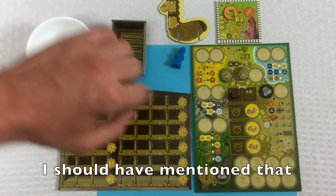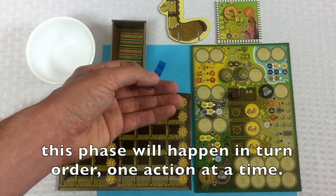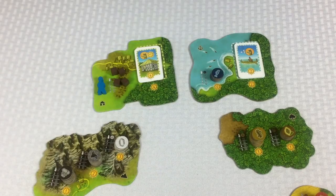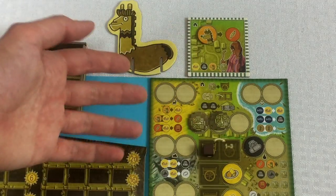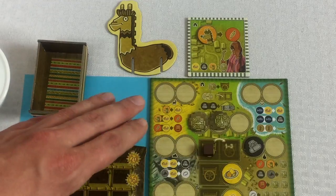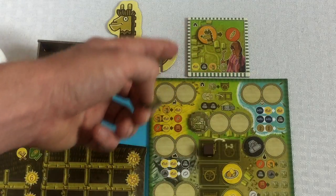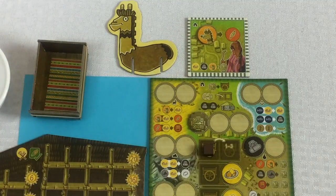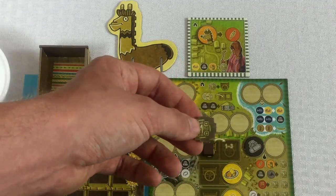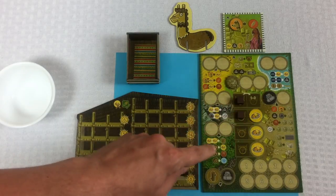Now we move on to phase three — executing all the actions we have planned. In order to execute an action, you need to be in place to do the thing. At the very beginning of the game you choose where to put your character — it can be any one of the seven spots. Since I'm planning to do a lot at my house, let's put this at the house. While at the house, I can choose to do any one of the three actions I previously planned.